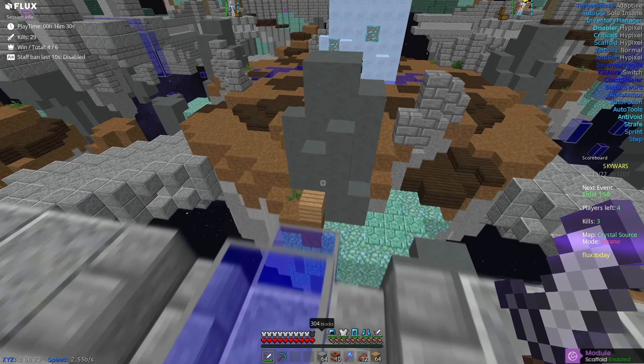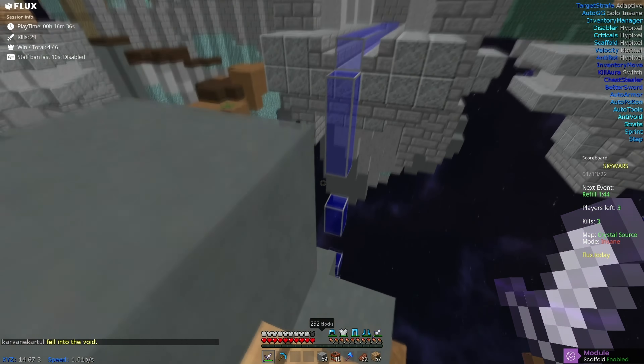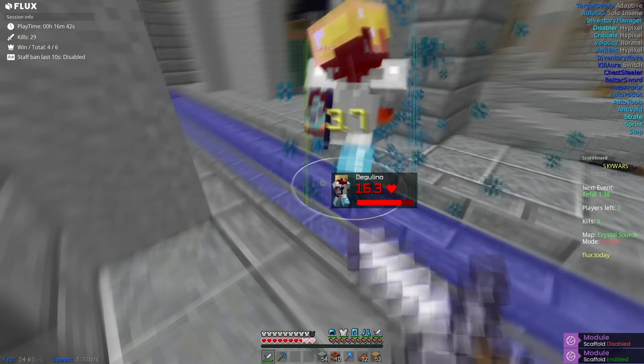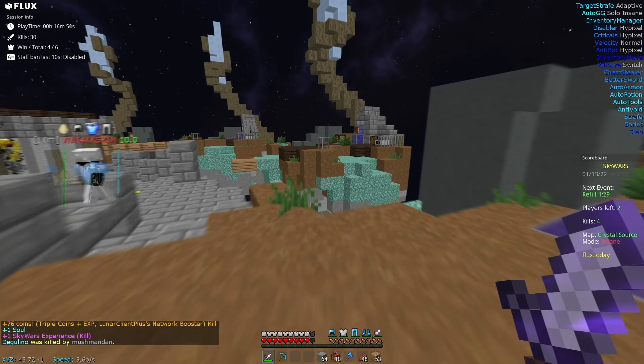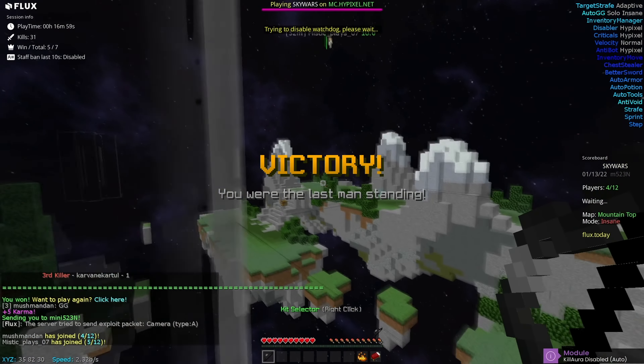That guy has just killed himself — that's absolutely lovely for us. Well, I'm not promoting suicide, but you know what I mean. It's amazing that the scaffold can do that — I wasn't expecting that to bypass there. It seems like if you jump in scaffold, it's not too bad. I'm not going to try to be too risky with my scaffold because I don't want to get banned. I want to try and push this config to its limits, so we'll see how that goes.